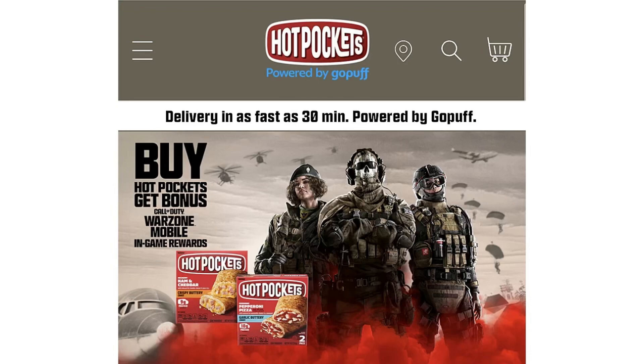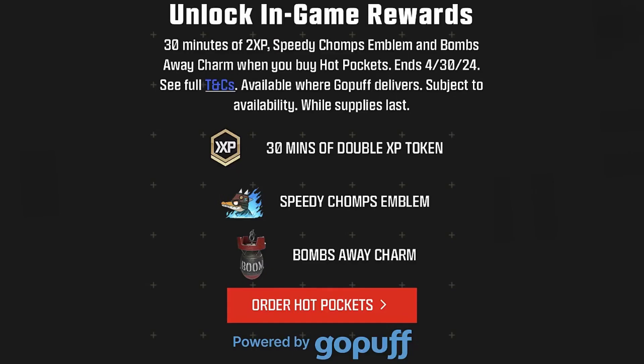At the top it says deliver as fast as 30 minutes, powered by GoPuff. As soon as you scroll down, you'll see: unlock in-game rewards — 30 minutes of double XP, Speedy Chomps emblem, and Bombs Away charm — when you buy Hot Pockets. The promotion ends on April 30th, 2024, and is available where GoPuff delivers, subject to availability while supplies last.